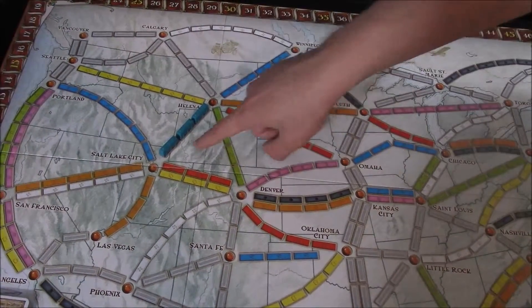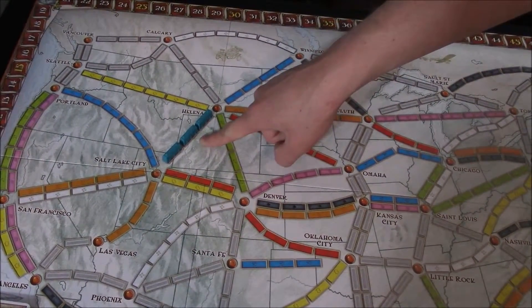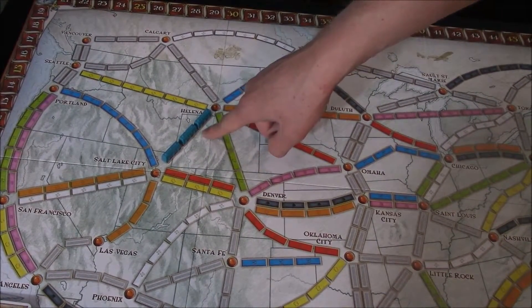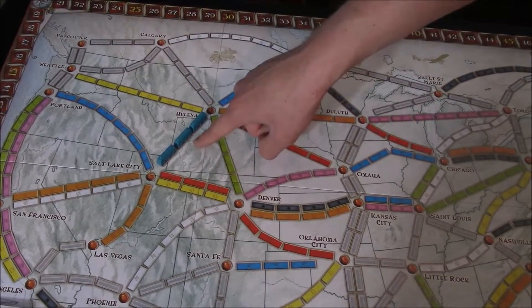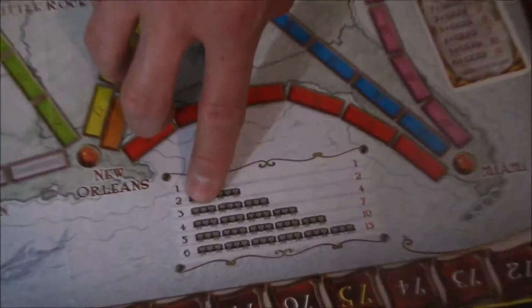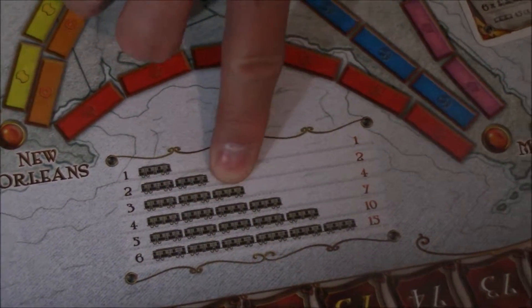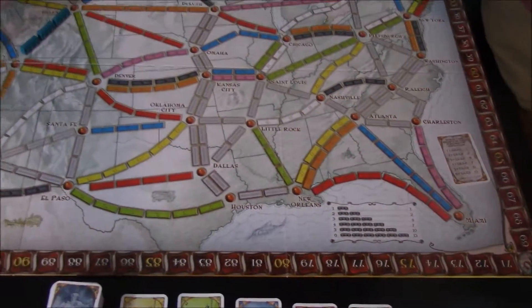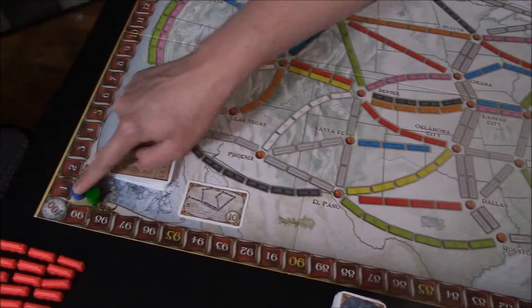As soon as you claim a route, you're going to score it. So let's say the blue player played three purple cards into the discard pile to claim this route. They will look at the reference card and see that a route that is three train cars long will score you four points. We would then move the blue player's score token up four points on the score track.